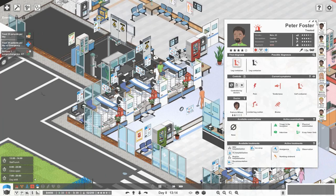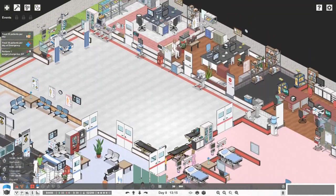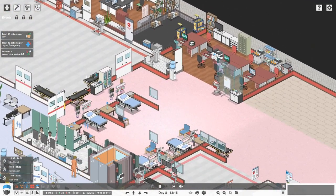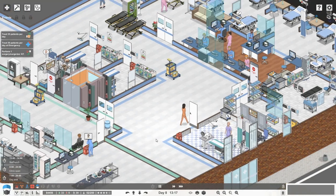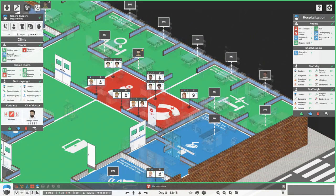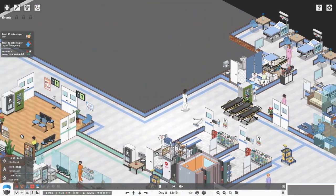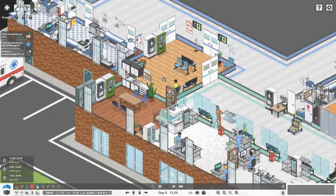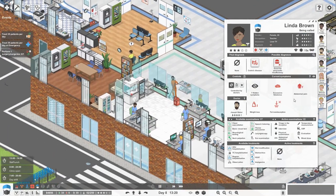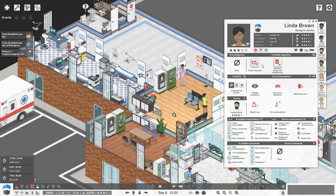Peter Foster has a leg contusion — he's having numbing ointment and should be going home. We've got no one in our ICU, which is probably a good thing because it means someone would have to be very ill. Still pretty quiet upstairs — one person waiting, Linda Brown, here to see Joseph Baker.